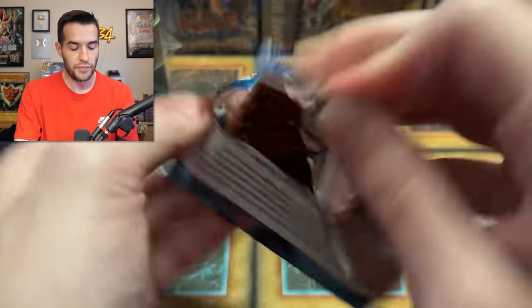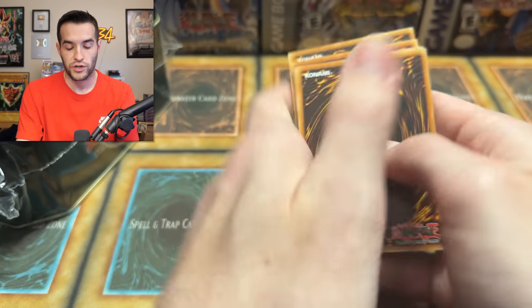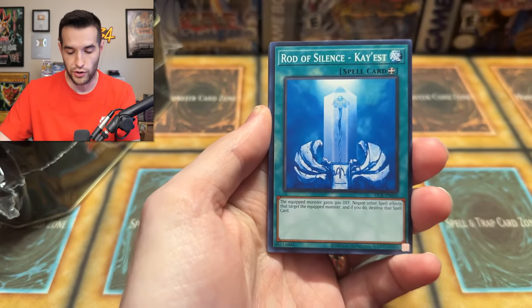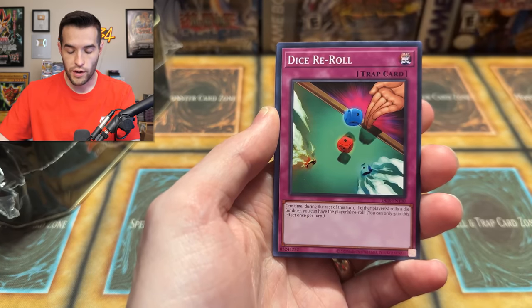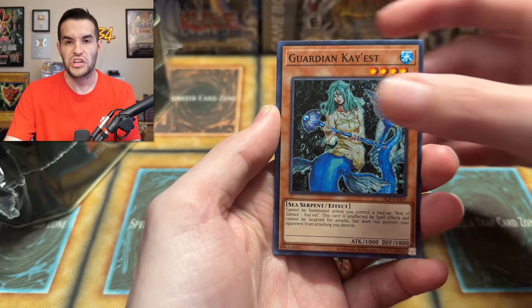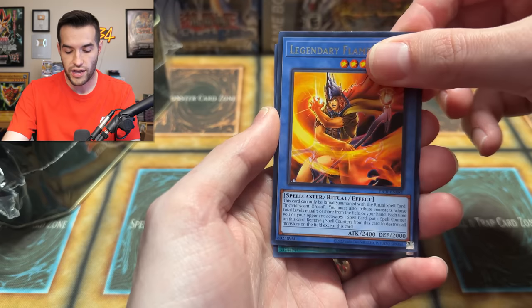Now let's do Dark Crisis. We're going to open up this tin very soon, but I do have a few extra packs so that you guys don't have to watch a short video. Outstanding Dogmarin, Keldo, Shooting Star Bow Seal, Dice Reroll, Guardian Ghaist, Resting the Eternal Rest, Legendary Flamelord, and we have a Contract with Exodia.